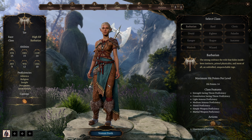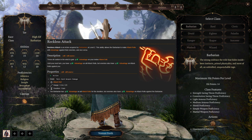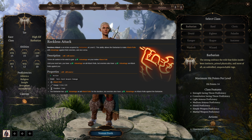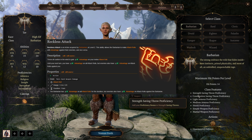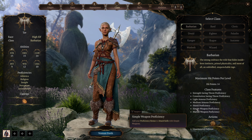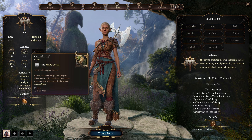At level 2, Barbarians gain access to Reckless Attack and Danger Sense. Reckless Attack allows the Barbarian to make attack rolls with advantage against their enemies, and vice versa. Throw all caution into the wind and gain advantage on your melee attack roll. Until your next turn, you will have advantage on all attack rolls, but enemies also have advantage on attack rolls against you. With Danger Sense, you sense when things aren't as they should be — you have advantage on Dexterity saving throws against traps, spells, and surfaces. To gain this benefit, you cannot be blinded, deafened, or incapacitated.